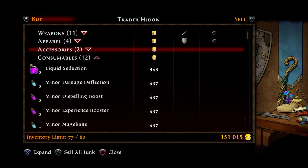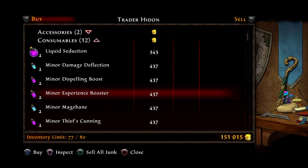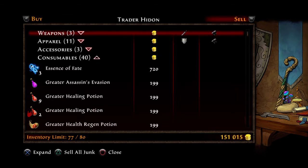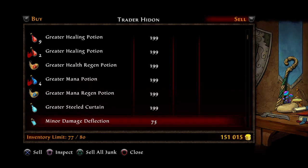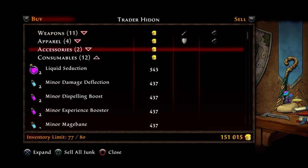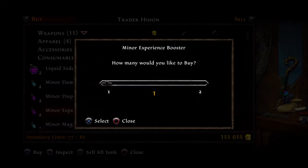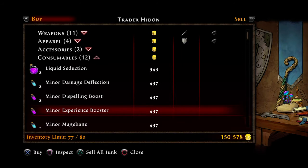Forget about weapons, apparel, and accessories — you want to go into consumables or items. If the merchant has the same exact item that you have in your inventory, this will work. This is part one. Here we're going to use the minor experience booster as an example. I have three minor experience boosters and he will buy them from me for 75. So I'm going to buy one minor experience booster from the merchant for 437.